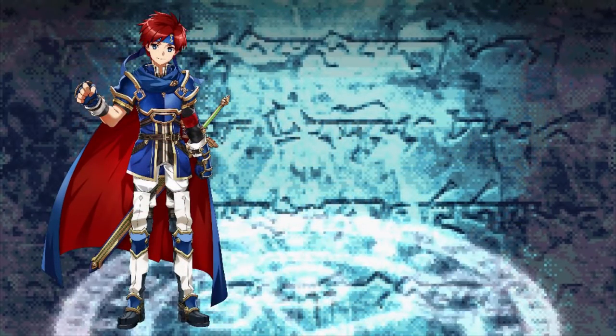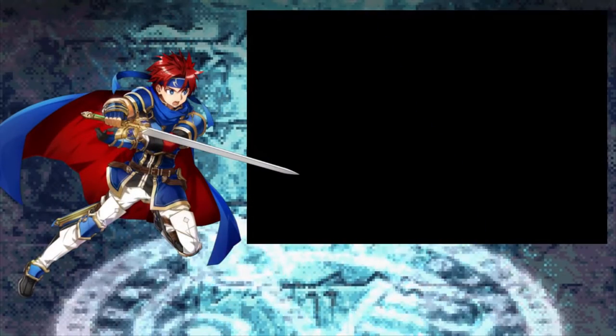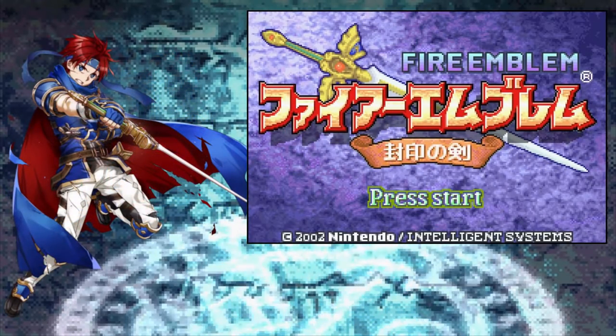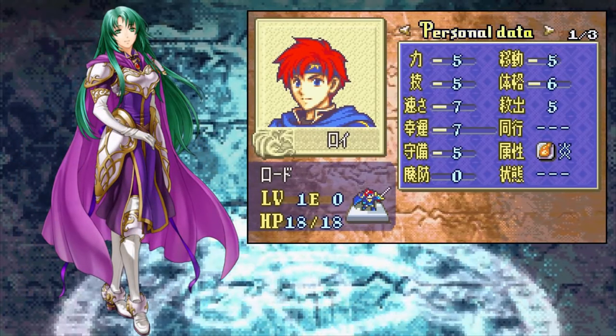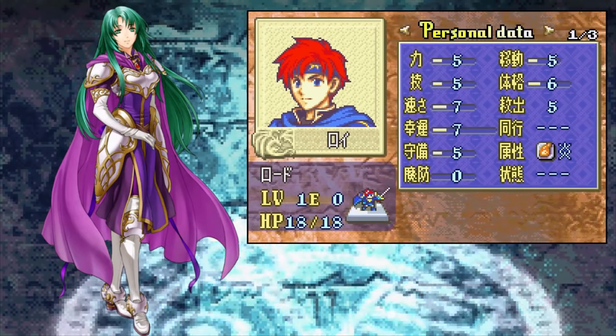Before we wrap up this episode, there is one thing I would like to do. I know some of you will inevitably mention in the comments section that you'd like to try Fire Emblem 6 but you don't know how to translate it. This is a beginner's guide after all, so I am quickly going to teach you how to apply a translation patch to Fire Emblem 6. For some of you who have never patched a ROM before, this might be one of the things that keeps you from playing the game. If you already know how to do this, you can stop watching the video now.